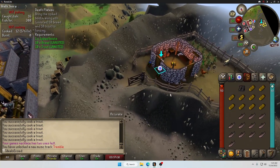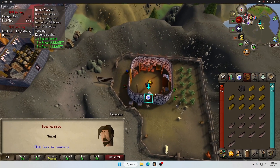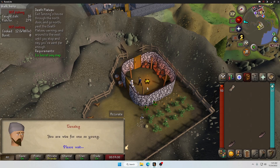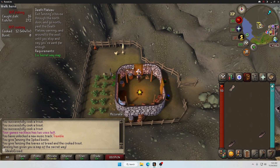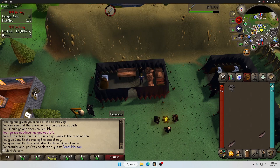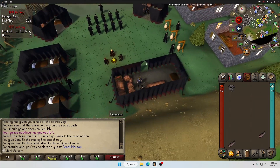Turning in Death Plateau — this fucking stupid quest. This dude needs 10 bread and 10 trout, what a little prick. I had to make a death pile because I didn't have enough space. Of course we're not done — forgot we have to go up here. Alright, stupid quest done. That is some tedious shit. There's some attack XP. On to the next.